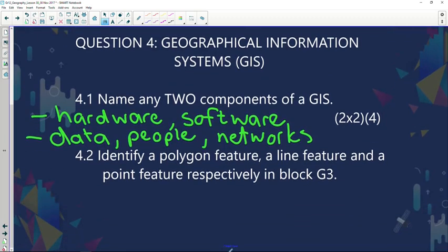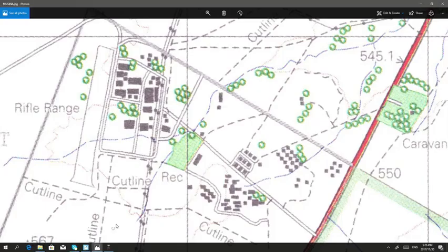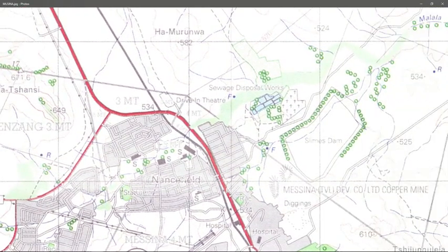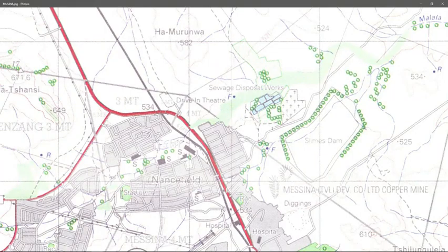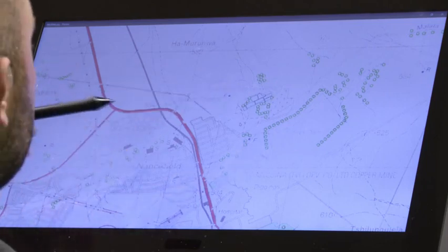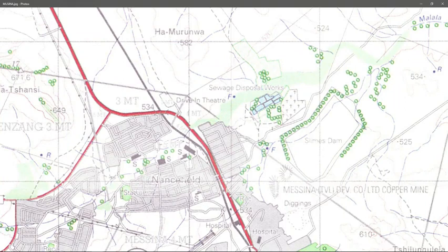Next: identify a polygon feature, a line feature, and a point feature respectively in G3. A polygon feature in G3 will be the cultivated land, the refuse disposal, and even the mine dam — notice their enclosed symmetrical shapes. For the line feature, we can look at the non-perennial river, the road, and the track and hiking trail. Point features will be the fountain and the round trees.